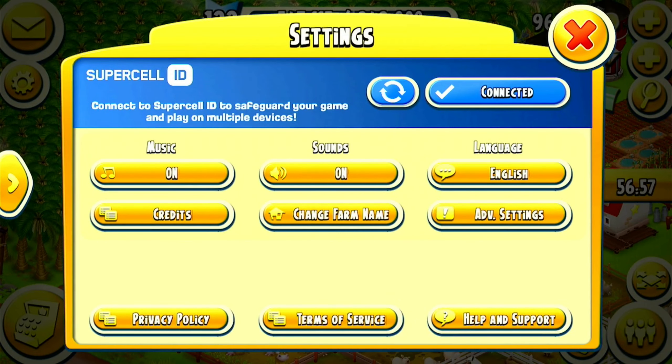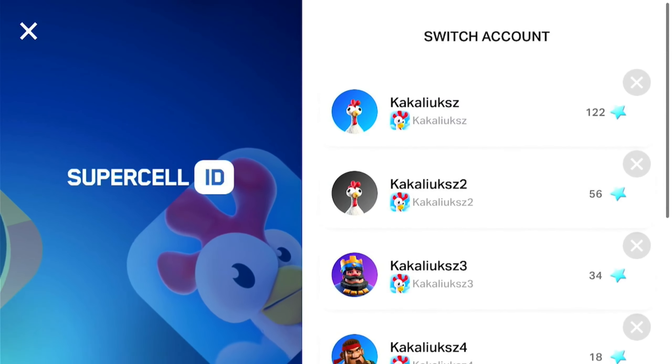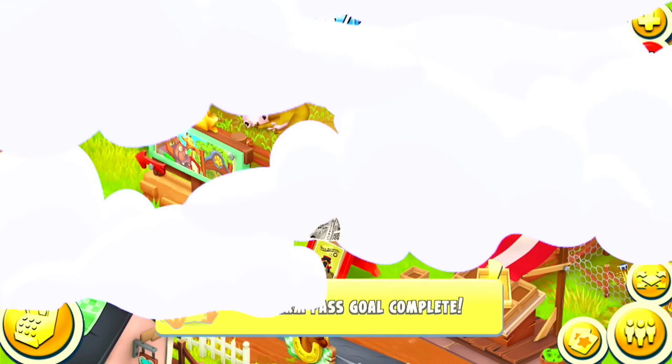A baby farm is any other farm except your main farm. For example, my main farm is level 122 and I have 4 baby farms ranging from levels 14 to 56. Most people start a baby farm to support their main with products, crops, etc., or to just have fun.